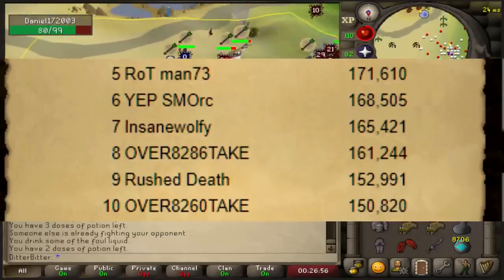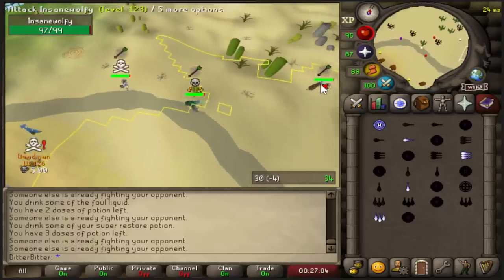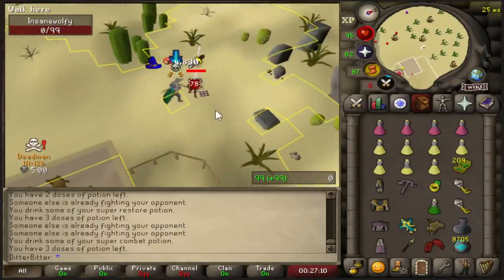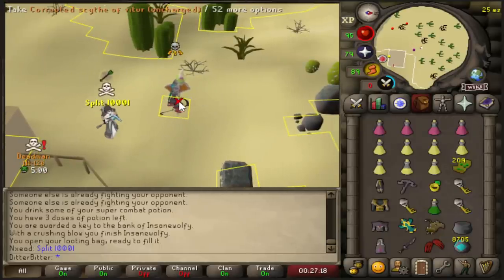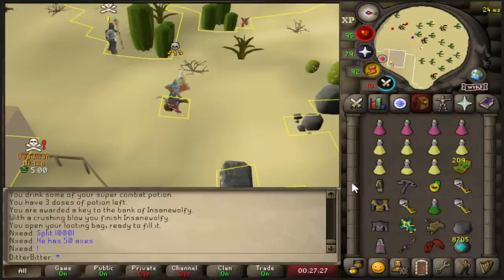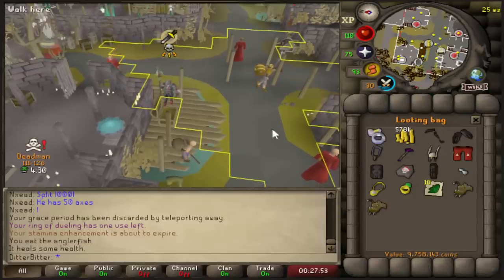I saw Insane Wolfie who's a top-page competitor for the Deadman Points, so we have to go for him to help out my boy Maz. Claw him. Crossy — 78! Oh my god, holy shit. B-Ring everything. This guy's asking for a split — I don't know about that one. Jesus Christ, I just destroyed Wolfie bro. That's one of my competitors from Leagues — he has 50 axes and he didn't even pick them up. But that's a B-Ring and Fury. That's crazy. That's one of my competitors from Leagues. That is a really big kill — that's over 10 mil.